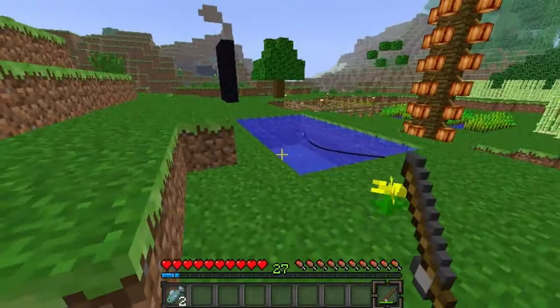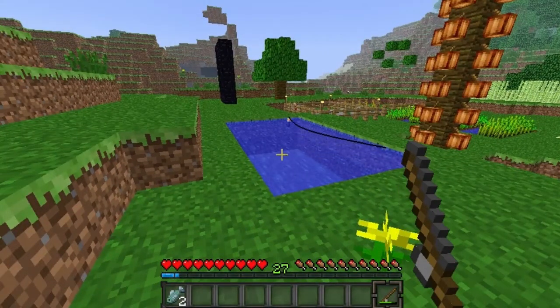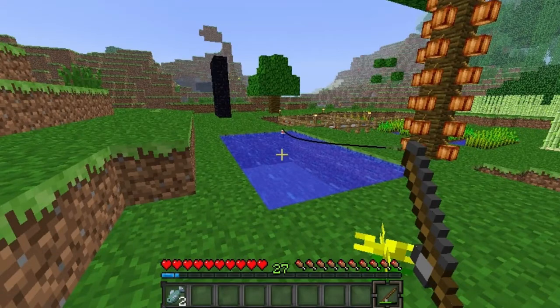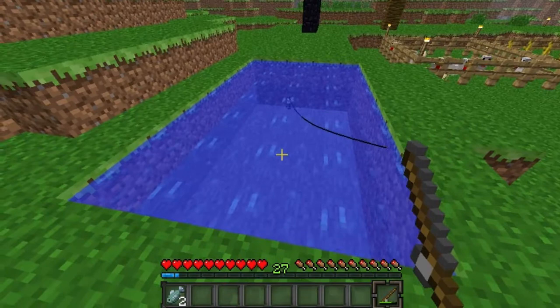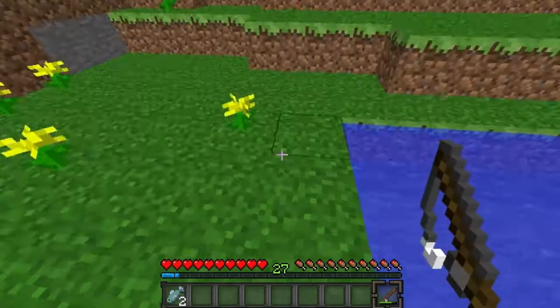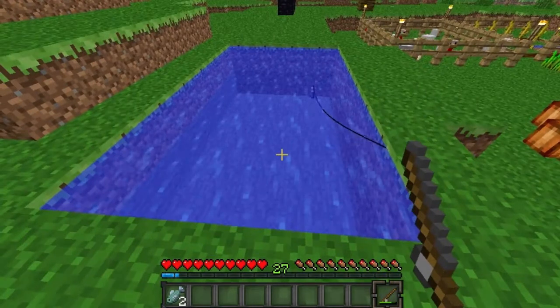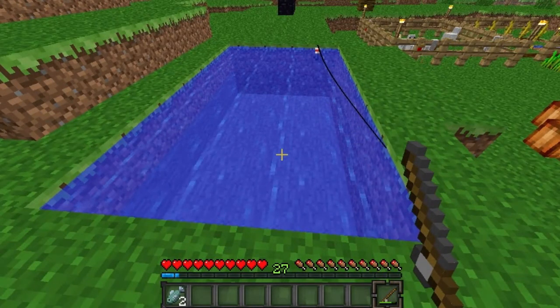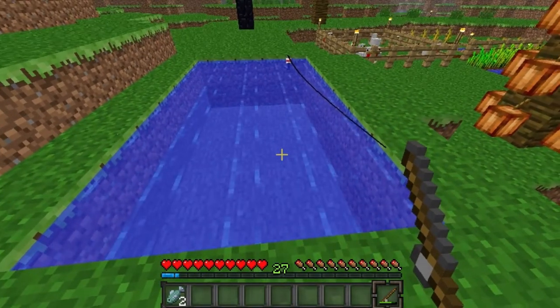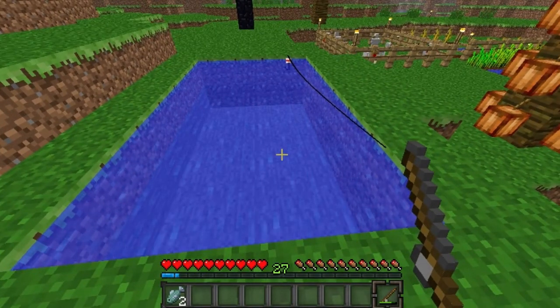New extra things that have been implemented in Snapshot 25: the multiplayer menu now scans for LAN services or single-player worlds. Villagers now remove trade options after the options have been used 3 to 15 times, so it's not an unlimited thing anymore. A few more changes and bug fixes, and wooden stairs are now available for the different wood types.